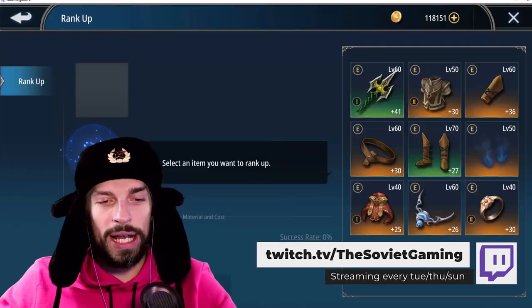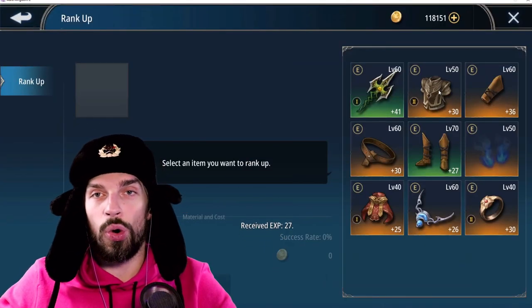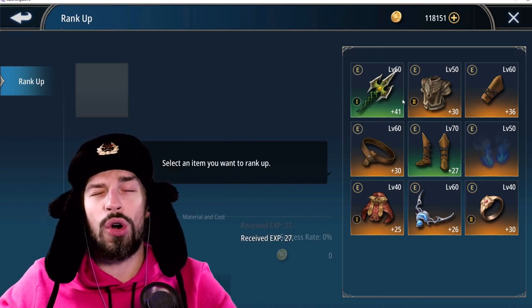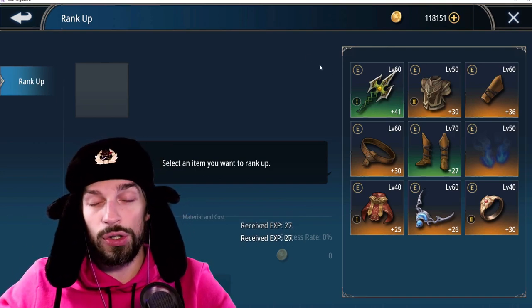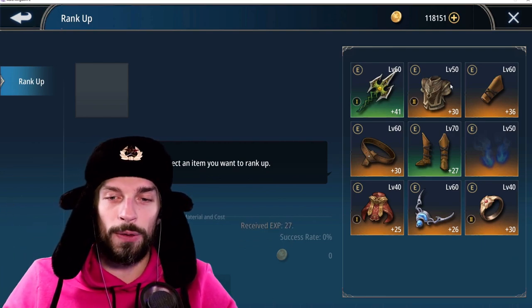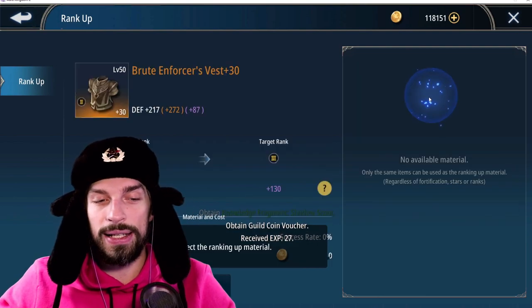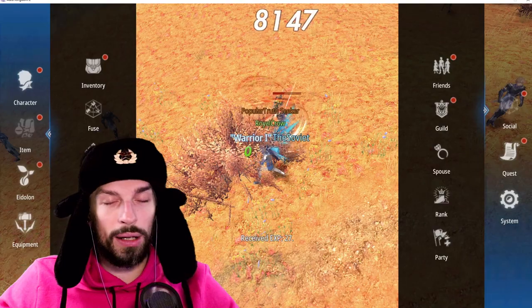The last equipment option is ranking up. You want to rank up your orange items or weapon up to maybe rank one, two, or three if you're further along — like level 70. The further you are, the slower items come in, and at early stages gear changes way too fast. Ranking up at higher ranks is extremely expensive, so you'll waste a lot of resources if you rush it.